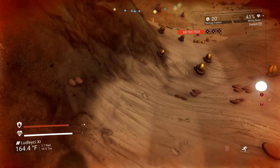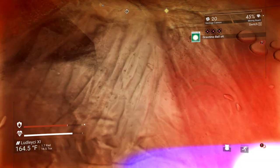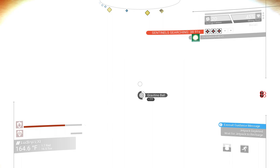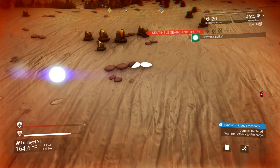Once you approach the Gravitino balls, get a quick survey of how many you need to grab. I have about six here, so I grab them — one, two, three, four, five. That one's not going to let me get it — I'm not going to be able to pick that one up, so I just have to run. Here's some more — for some reason, sometimes you can't pick them up; I don't understand why. So it looks like three here: one, two, three. All right, keep going, don't stop.